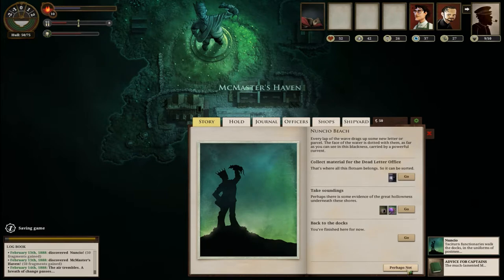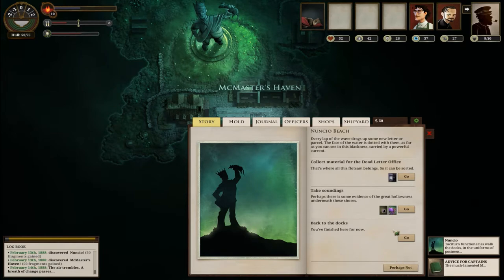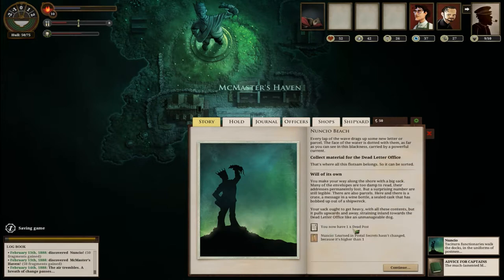There's nothing more here along the beach - oh no, I can collect material and take soundings. Perhaps there's some evidence of the great hollowness underneath these shores. Breaking the ground causes the stones to shift and rattle. What did that do? Anything? Nothing - weird. Collect material - sure. We have a dead post.